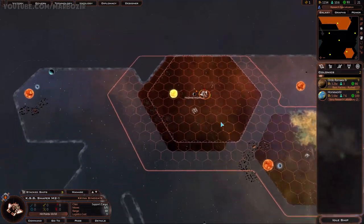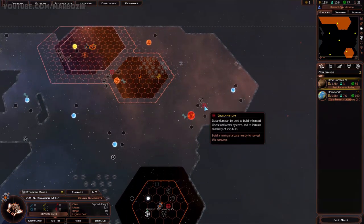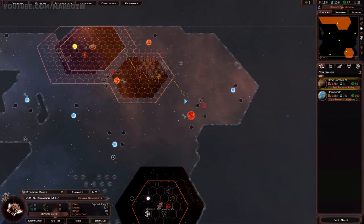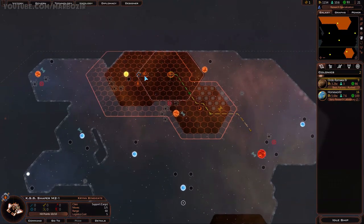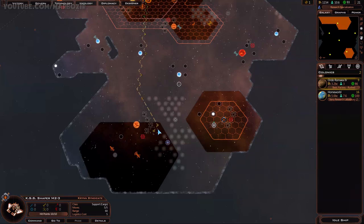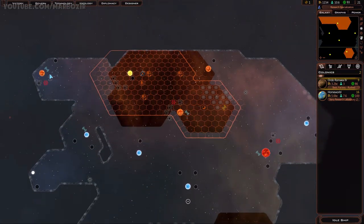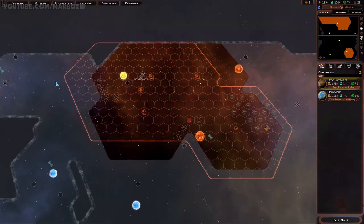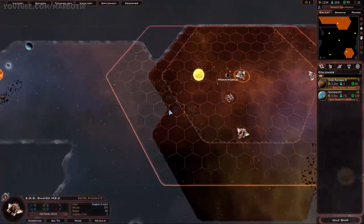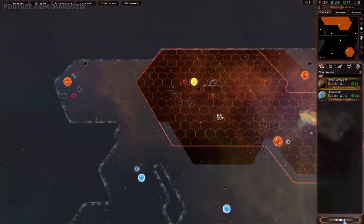Let's move all these constructors now. I can get a starbase around here - that will give me Durantium and Tholium. So that's useful. I can get one down here to get the Elerium and Durantium. And the third one could be either here or here - I think I prefer this location, so we'll send it this way.